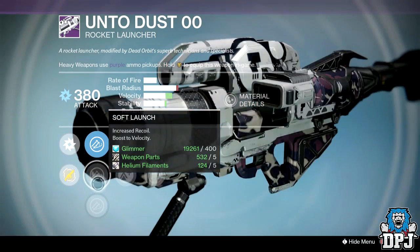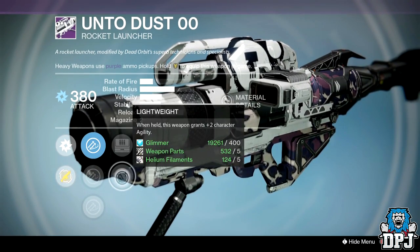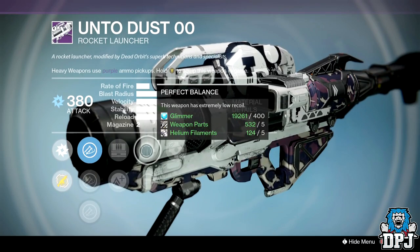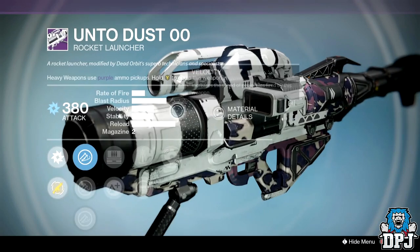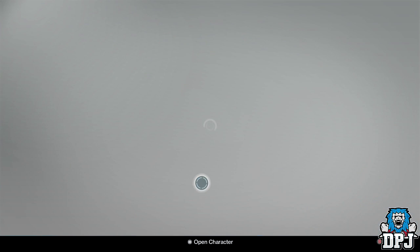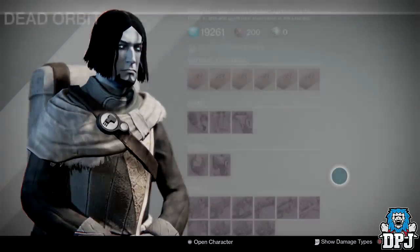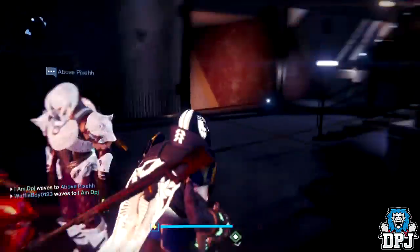The Untow Dust Zero Zero rocket launcher already shows Grenades and Horseshoes. Ballistics are Counter Mass, Soft Launch, and Aggressive Ballistics. Perks are Fueled Scout, Lightweight, Spray and Play, Perfect Balance, and Grenades and Horseshoes. Shame its standard stats are garbage — only thing it's got is a half-decent reload. That's it for Dead Orbit.